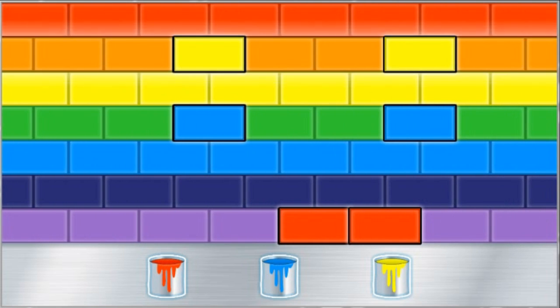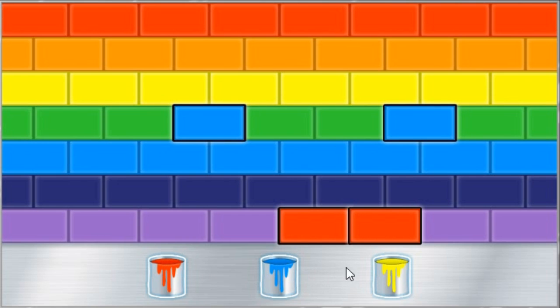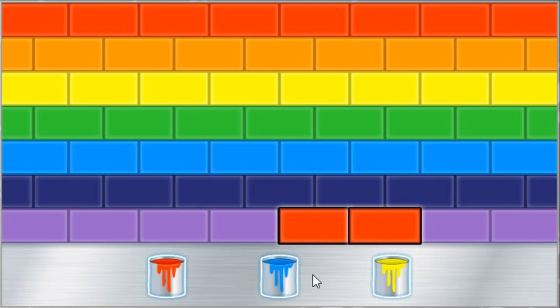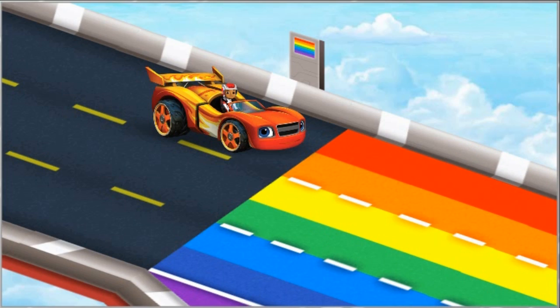Now it looks like we need to mix colors. Let's start with the orange lane — what color mixes with yellow to make orange? Red — perfect color mixing! Great! Now let's fix the green lane. What color mixes with blue to make green? Those two colors don't make green, let's try again. Perfect color mixing! Great! Now let's fix the violet lane. What color mixes with red to make violet? Blue — perfect color mixing! We mixed all the colors correctly. Awesome!